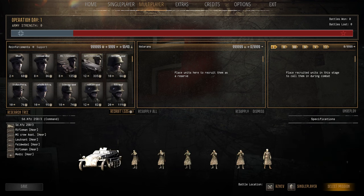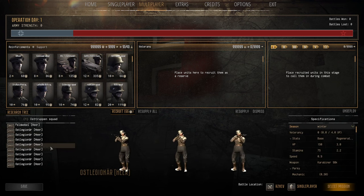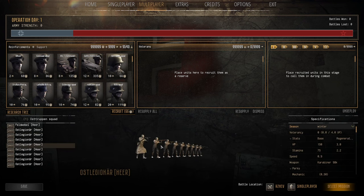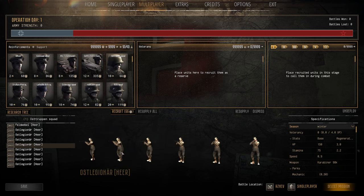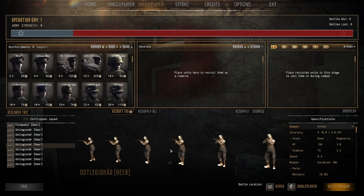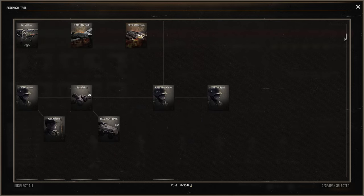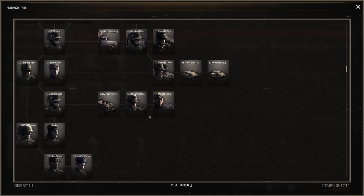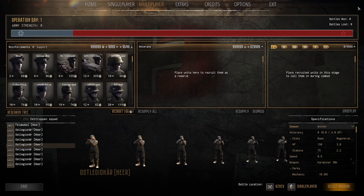For one manpower more than a Command Squad, you can bring 60 men with Osttruppen. They won't last long and they're not particularly accurate, but they're a great meat-shield force. I do value them as cheap and efficient if you just need men to hold an objective. On the research tree, Osttruppen, Straf Battalion, and Luftwaffe Rifle are very easy to get through and cost about one research point each.